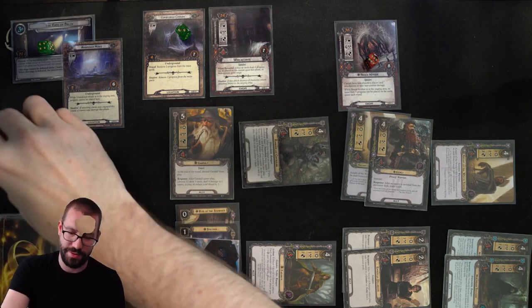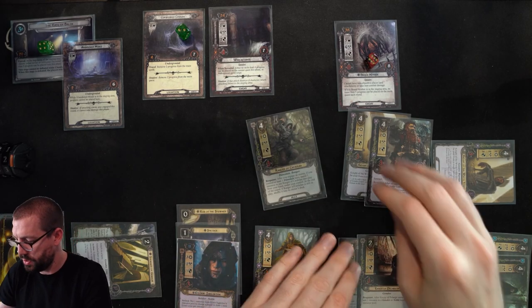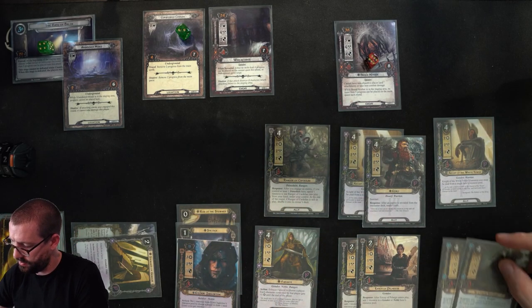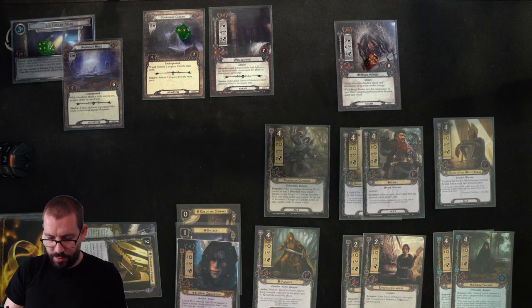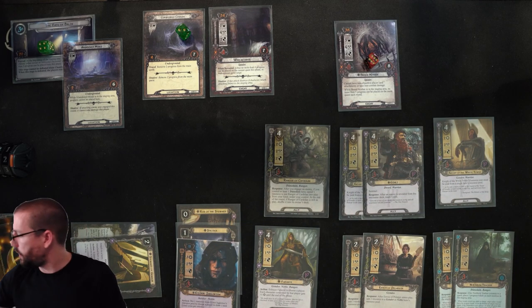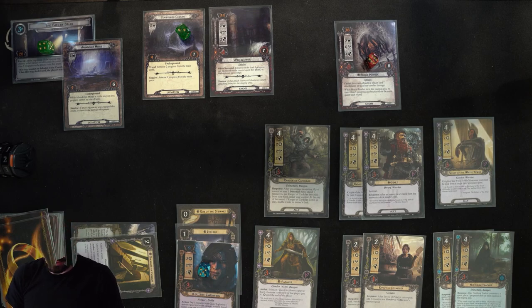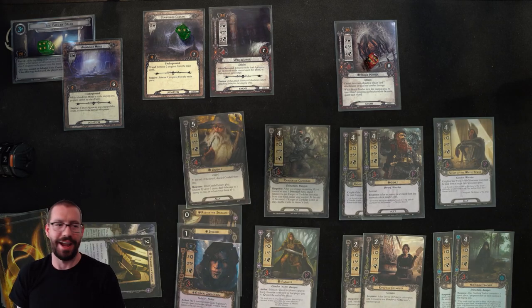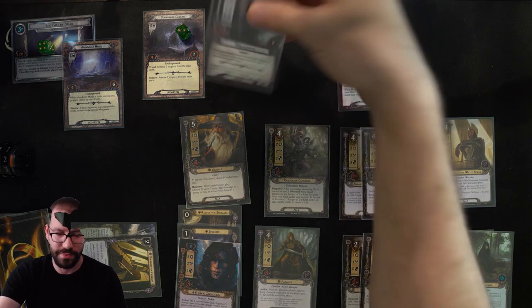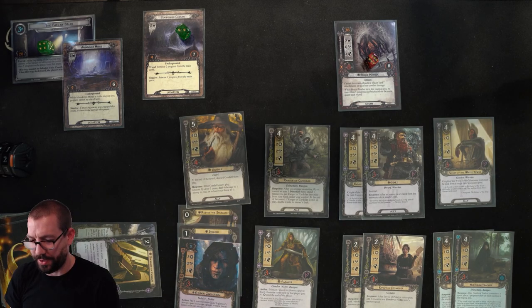Refresh takes me up, and with resources the following round, to 42 threat. Gandalf goes away. Drawing my card, getting to 5 resources. Do I just play Gandalf again? I think I do — spend 5, second Gandalf. He's been sitting in my hand for a very long time. I'll put enough damage on to kill that Web Spinner.